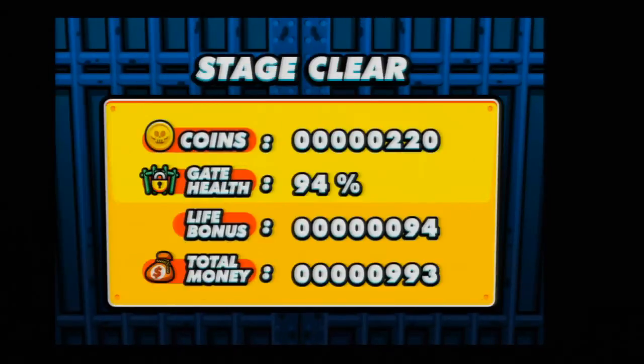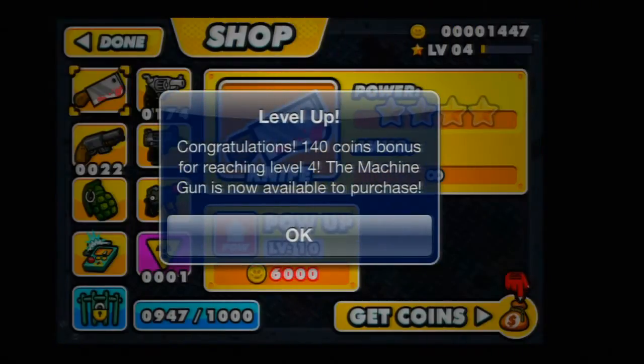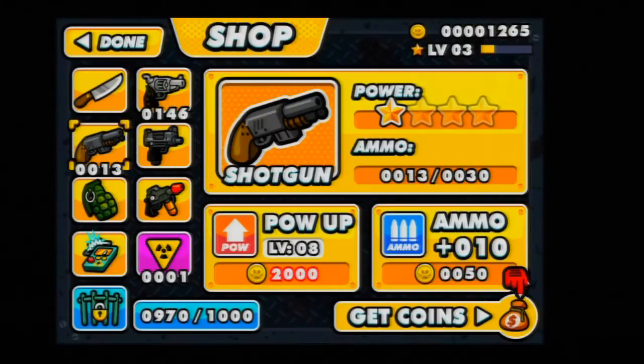The biggest differentiator for this game is its coin system. As you kill monsters or complete a level, you're awarded with coins that you can use to purchase and upgrade your weapons and ammo. As you level up, new weapons unlock, and you can purchase them if you think they'll help you out for the upcoming stages — which is a cool element of the game, undoubtedly, until you realize that it's really expensive to upgrade the weapons.